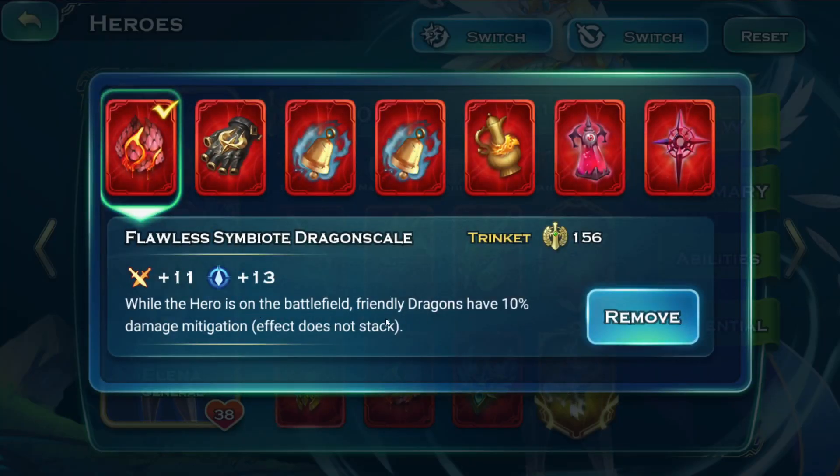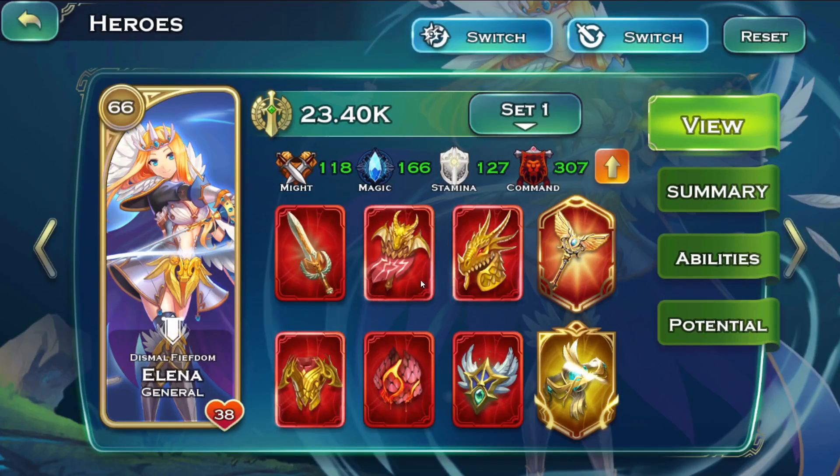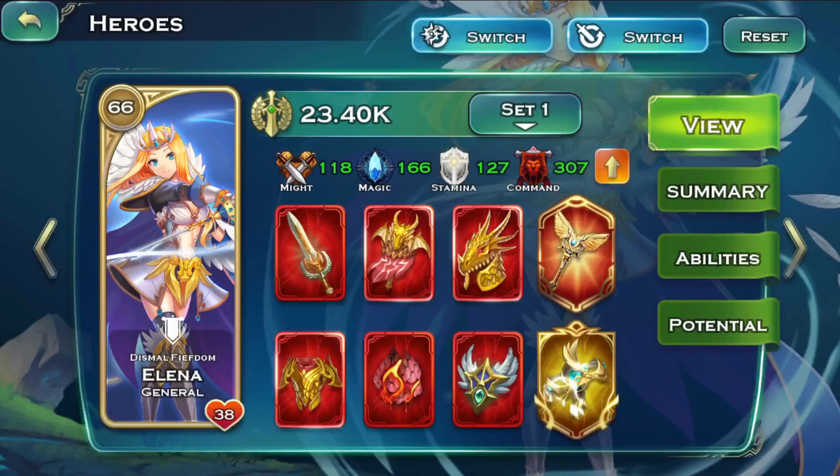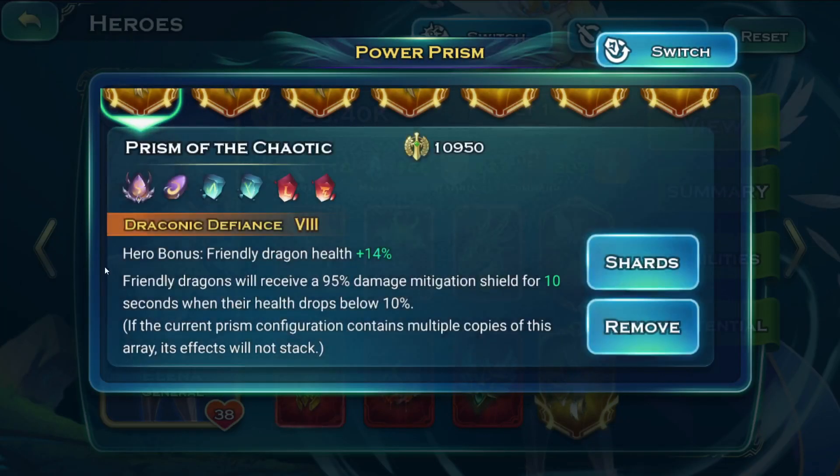I also like to keep the friendly dragons' damage mitigation on her. If it's burst versus burst, she's far away; if it's burst versus stall, the dragon is far away regardless. So you have a buff that won't suffer in the majority of cases on a hero very far away being protected by a lot of stuff. The next trinket is magic resistance plus one.